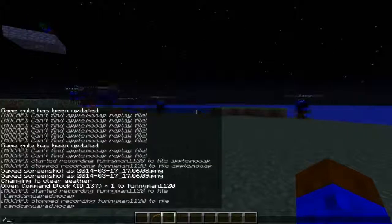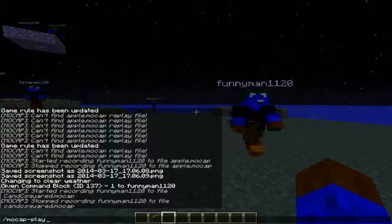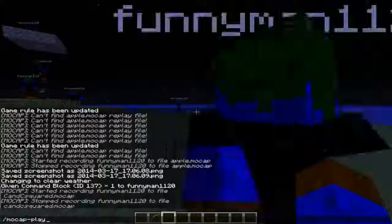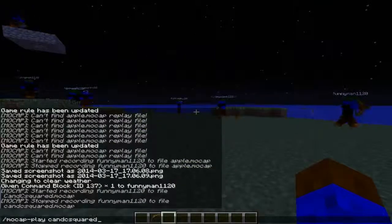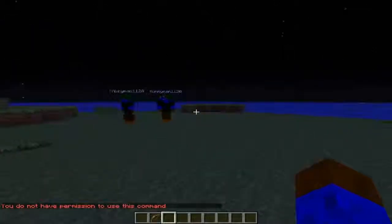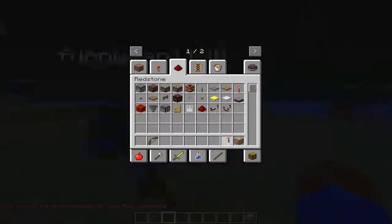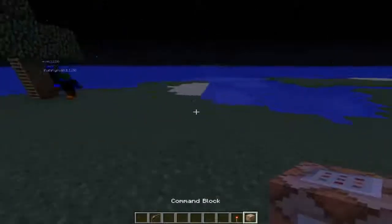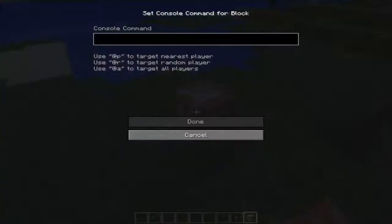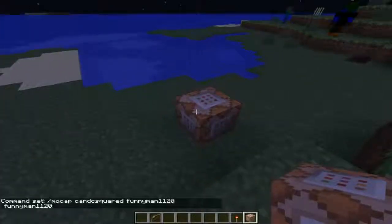Here is the tricky part. You would normally type in mocap -play, then you would type in the recording name — so in our case, it's 'c and c squared.' And then you type in — now this part's confusing — but I've seen I can just do it as funnyman1120, funnyman1120, my name twice. Whenever you put it as the second name, it will actually have it as what it shows as the name for the character, no matter what it is. You can't do this in chat though — you have to put this in a command block, for some reason, due to permissions. Then that would work, and you power it, and that will now play.